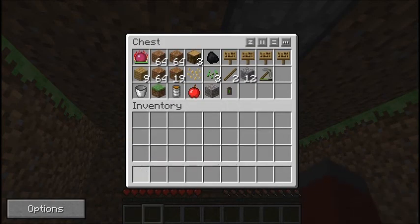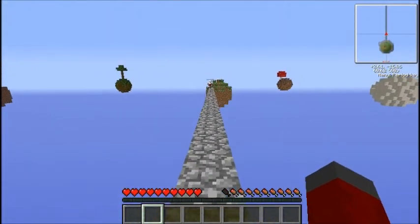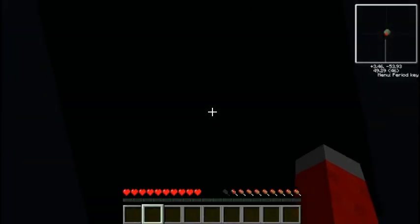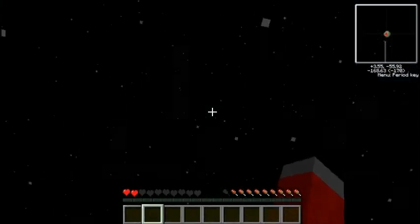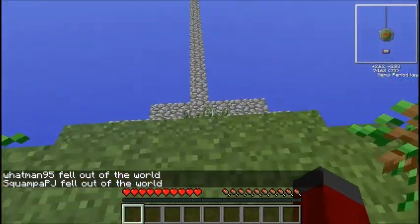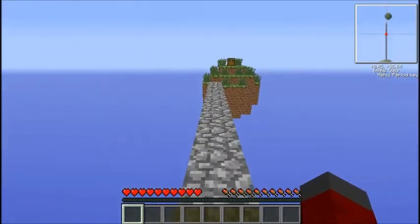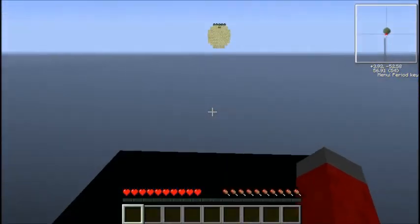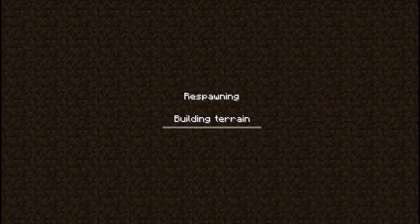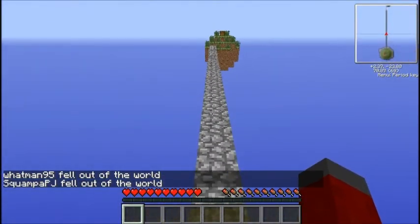Oh yeah, thanks for the — you're welcome. What the hell? You got in the way. I tried to jump and your body just like fazed through me and I lost my sprint. Running, running, running, running — jump! Why can't I jump? Is my jump key broken? Oh, I'm one block away again. How?